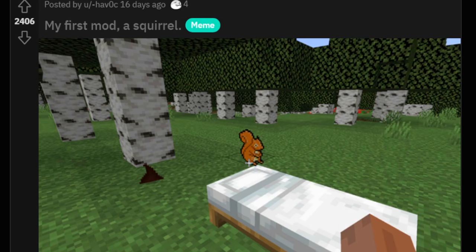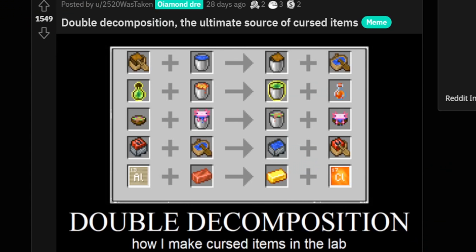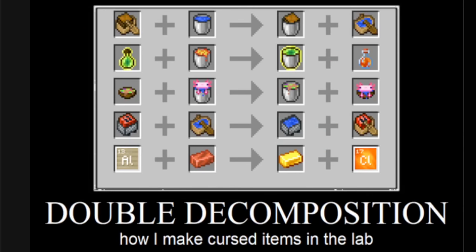KFC. My first mod — a squirrel. That's cool, but like, what is that? Double decomposition: how I make cursed items in the lab. Aww, axolotl in a bowl.